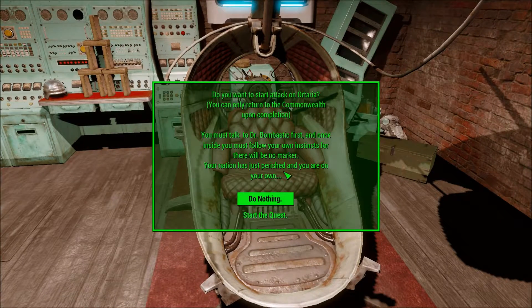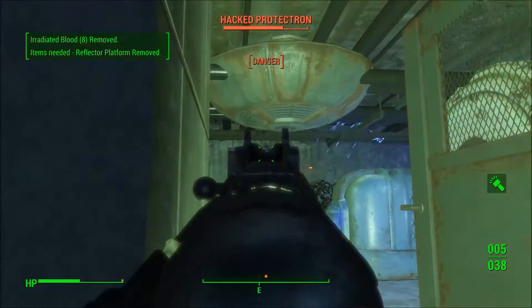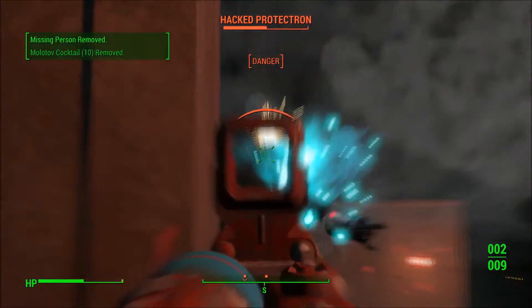After you talk to Mr. Bombastic, you will go to this machine in the Memory Den and start the quest. When you start this quest, there are actually no map markers throughout, so it forces you to actually explore through this quest line, which I really love. It forced me to find all the notes and everything and really get a good idea of the full story.